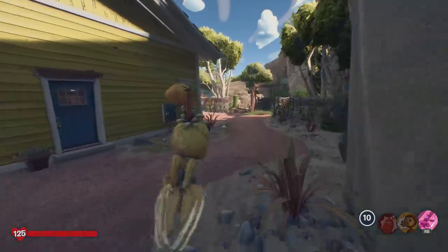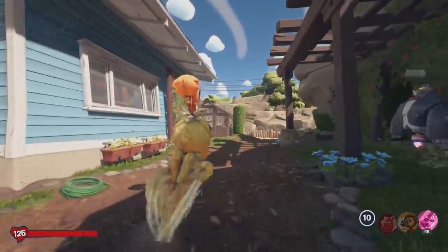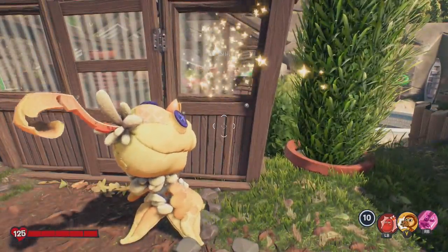Our first pie in this free roam region is located right over here, just behind this blue house in the greenhouse. It's just over here in the window and you can go ahead and pick it up.